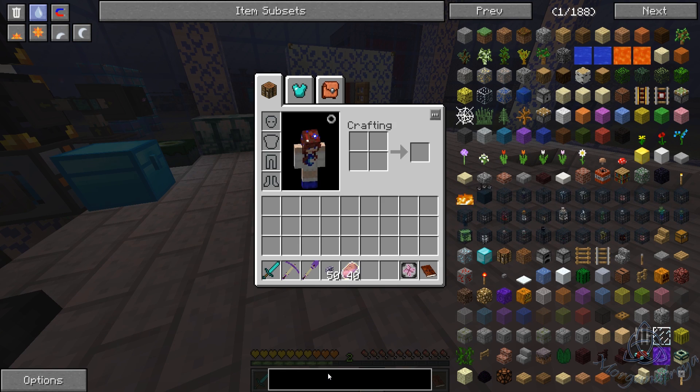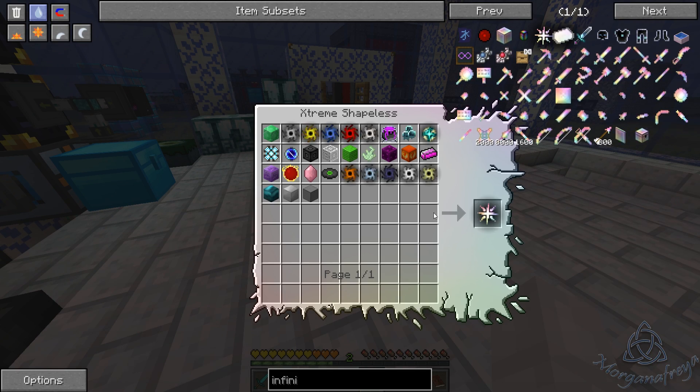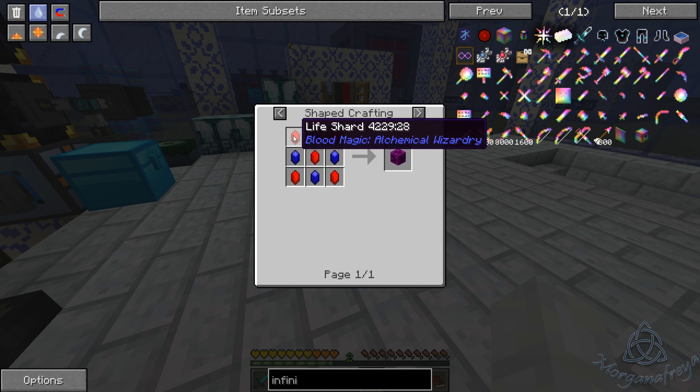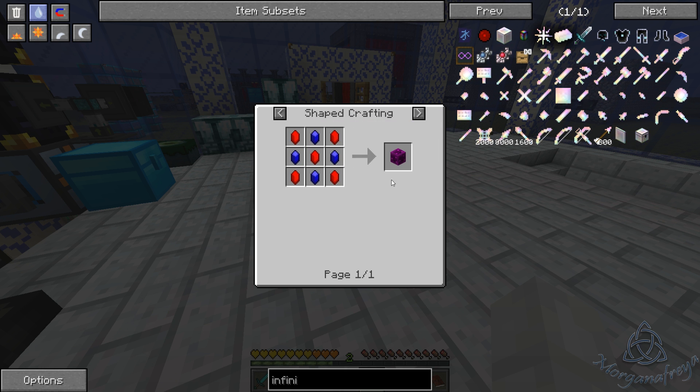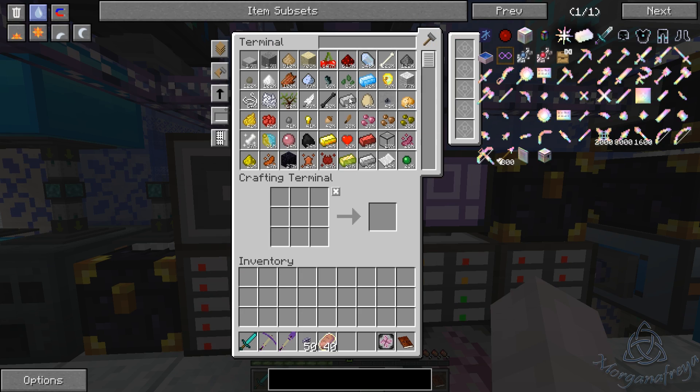To do the Infinity Catalyst, we need a Crystal Cluster. In order to get these Life Shards, we actually need a Tier 5 Blood Altar, as well as we need to actually open the Demon Portal and do the Demon Village in order to get these. So we need to automate Blood.